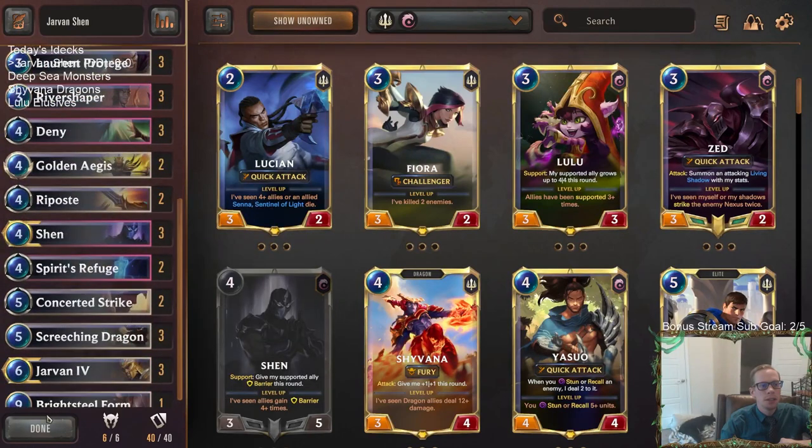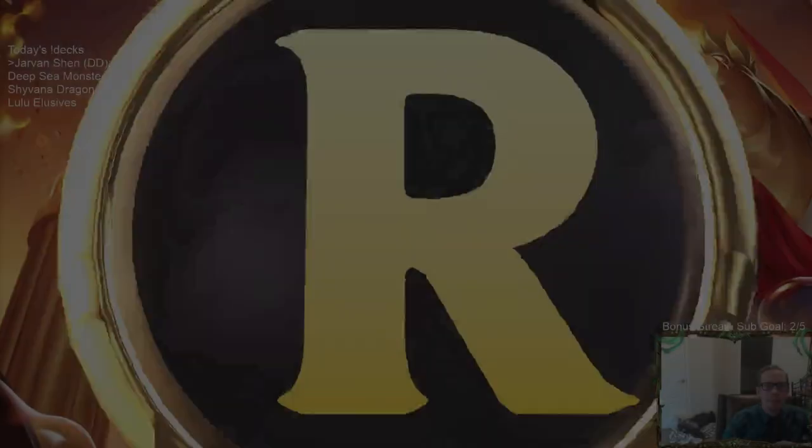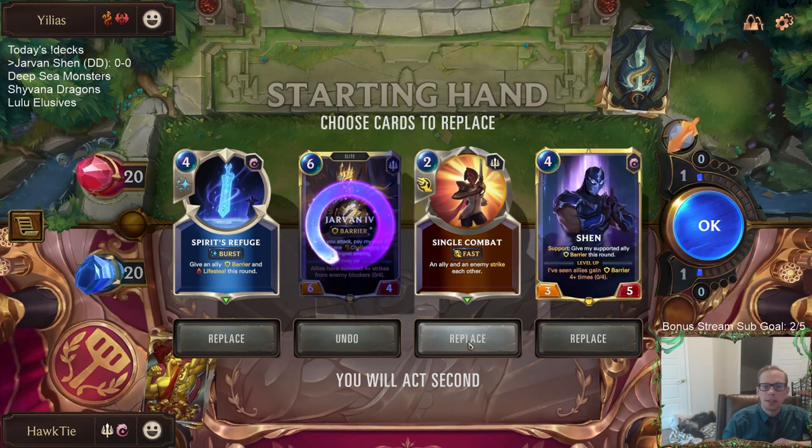Let's start with our first one here - Shen Jarvan or Jarvan Shen. We got the new Earth board. Earth looks cool, it's a manatee - thank you YouTube comments for telling me about that! Alright, some aggro with Misfortune Gangplank. Before recording I was expecting a lot of aggro today. Whenever you have a brand new format, expect a lot of people playing aggressive decks right away. That's why I really want to make sure to have Spirit's Refuge in our deck list.